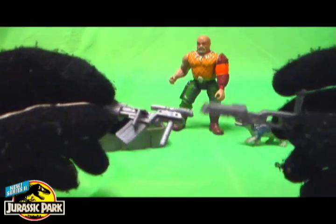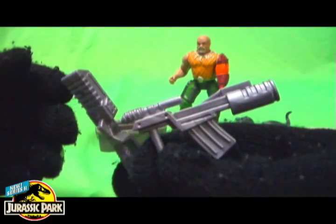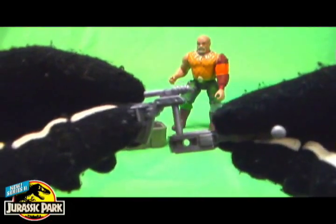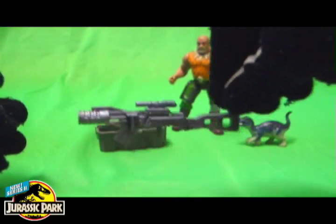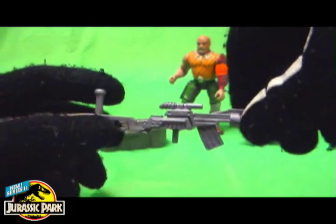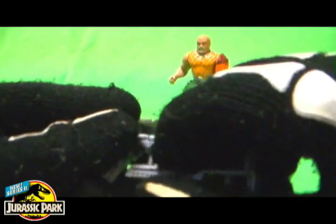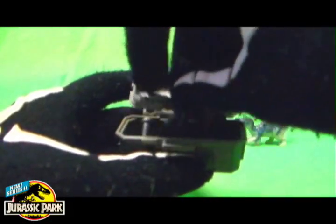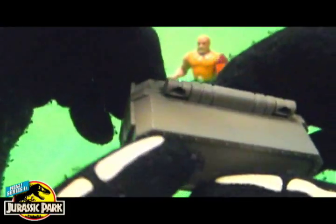He also comes with this tranq gun or sniper rifle — whichever you want it to be. It's got a clip and a pretty beastly-sized barrel, and looks to be a scope on it. The gun comes in two separate pieces that you put together — really cool. He can hold and shoot with it. It disassembles easily, so when he's not using it, it can be put back in his ammo box storage crate. This whole setup reminds me of a GI Joe figure, but it's cool.